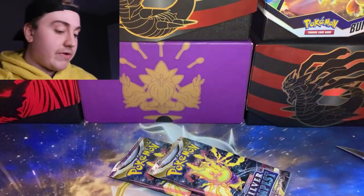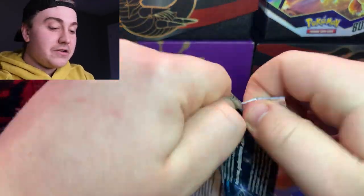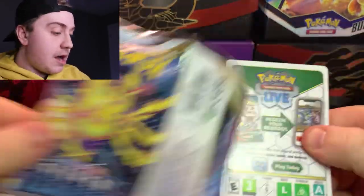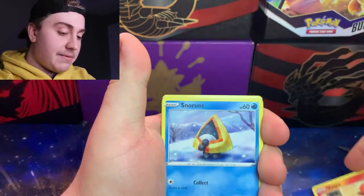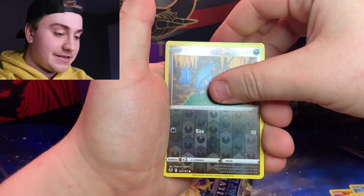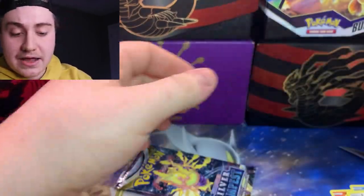Opening the first Silver Tempest pack: Dratini, Chinchou, Meditite, Dewpider, Ponyta, Raichu, and a Frosmoth regular rare. The thing that surprised me most about this store was actually that everything was at retail price. Usually smaller stores that get Pokemon in immediately upcharge an insane amount, but not this time. Everything was a normal price, which is why I considered just buying it all.